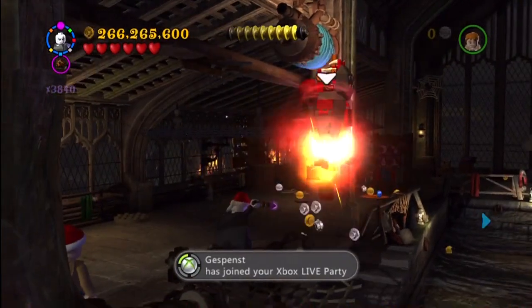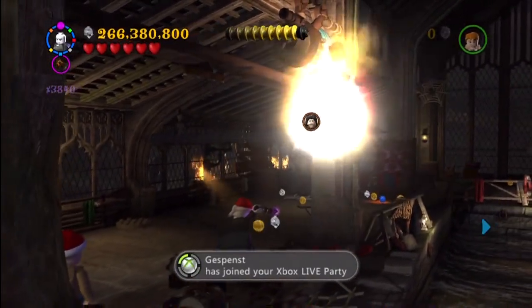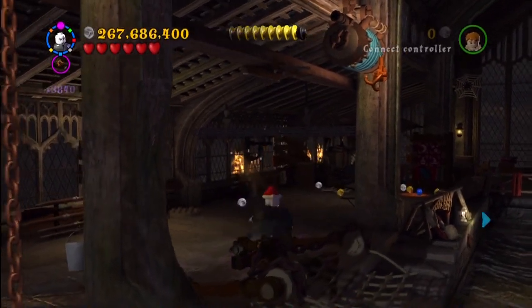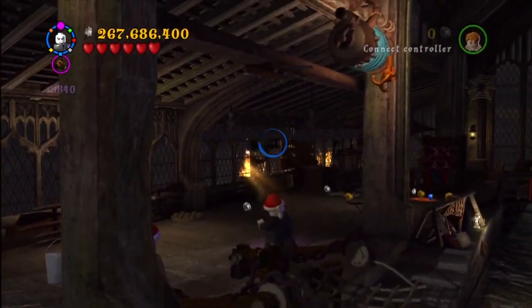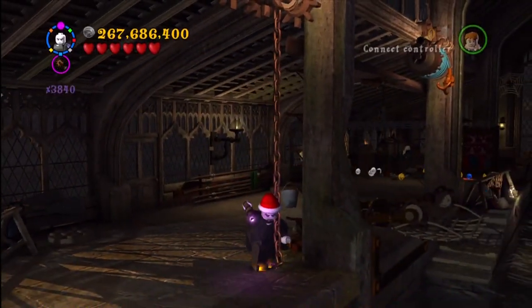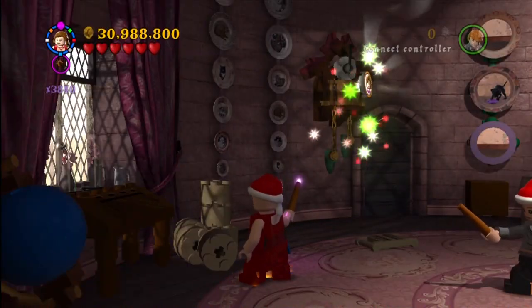This is the next-to-last story mission called Snape's Tears — the last section. This is where you start in the boathouse. You need dark magic. Once you put that fish up onto the hook, use dark magic on it twice, and you get the Professor Snape token.